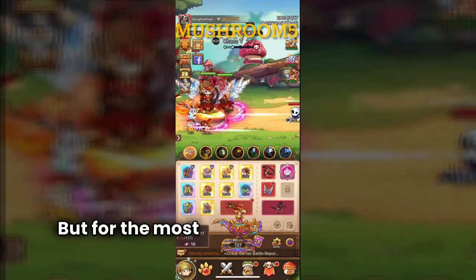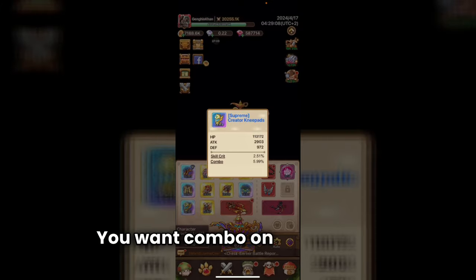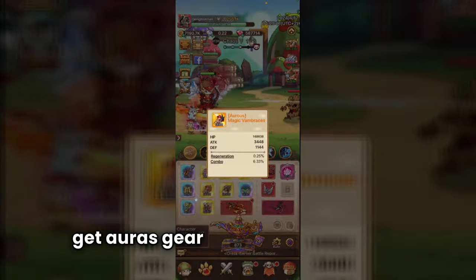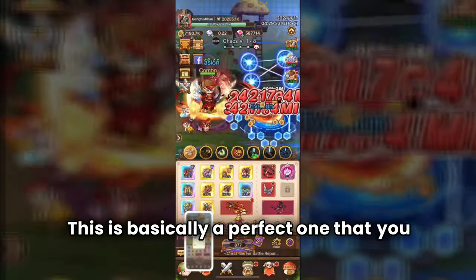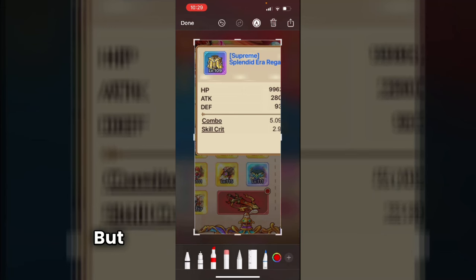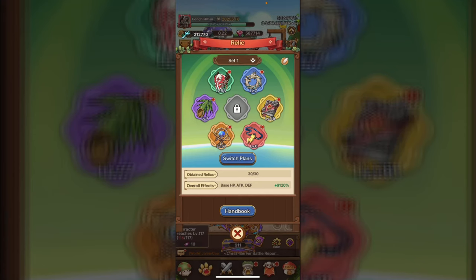Looking at gear, you want combo on everything. I have combo on basically all my gear pieces. The gold ones are about half and half since I'm working toward better gear, but most have combo. A perfect piece would have combo and skill crit. Some people favor crit rate, some favor skill crit, but combo is by far number one — it needs to be on every piece of gear.